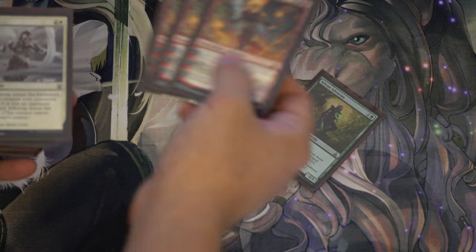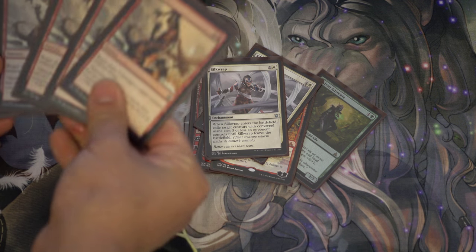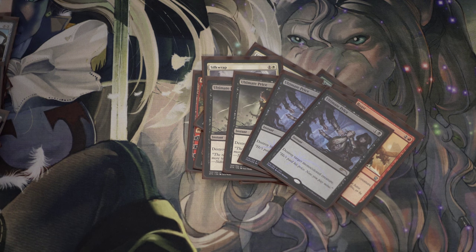Your sideboard is two Servant advocates, three Chandras, two Silk Wraps, four Roast, and four Ultimate Price. It's really just a fun little deck for me to play — I don't need to worry about rotation pieces rotating out. But I like it. It's planeswalkers and aggro having fun together — why not?